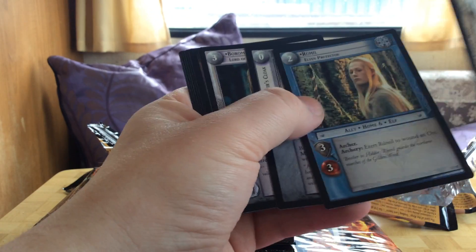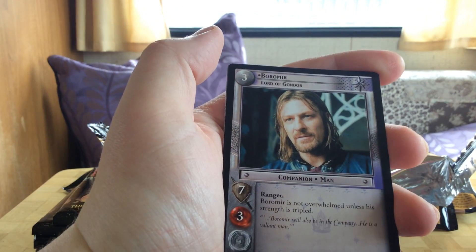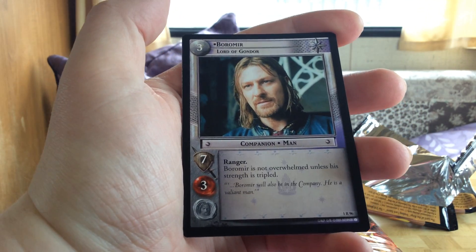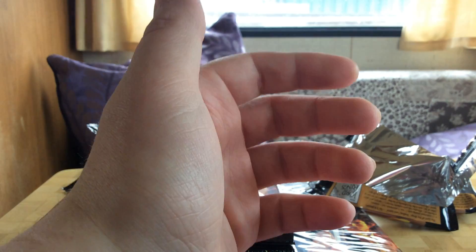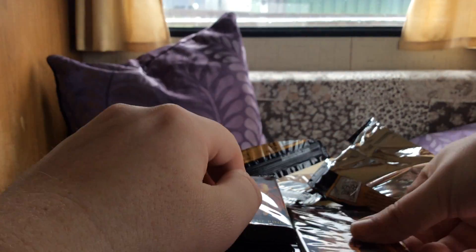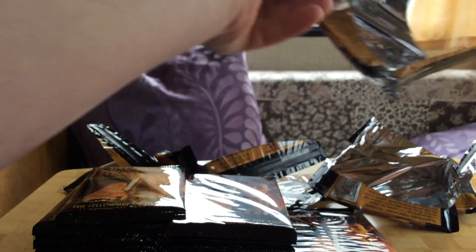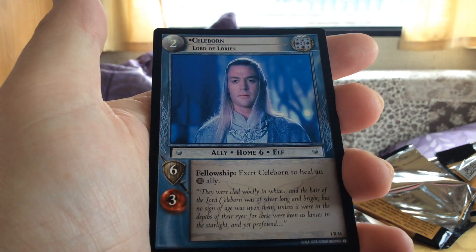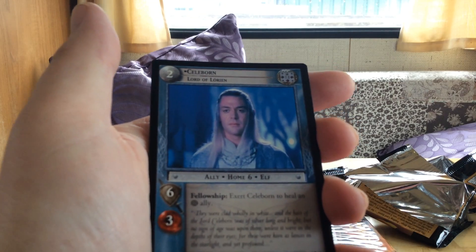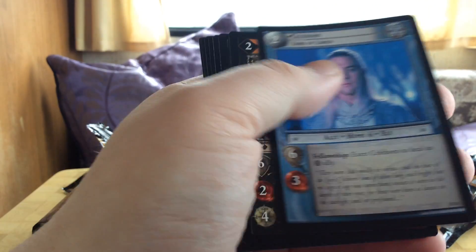I'm hoping for a Legolas — I need him for the deck. Characters come in different rarities. Here we have a Boromir rare; he's a ranger and has some stats on him — a pretty good card. I also need a Gandalf. Here we have a Sourborn, which is an ally and an elf. Not bad.